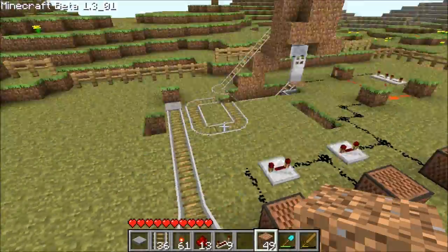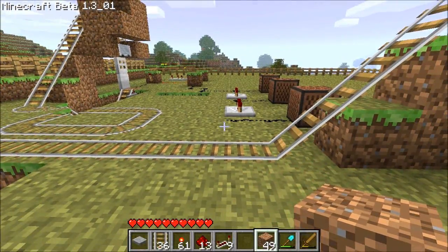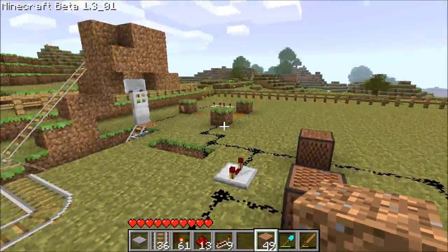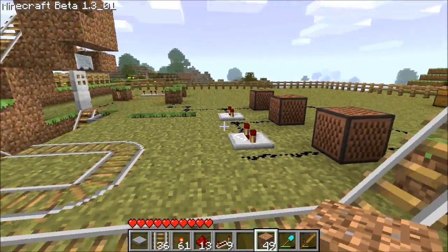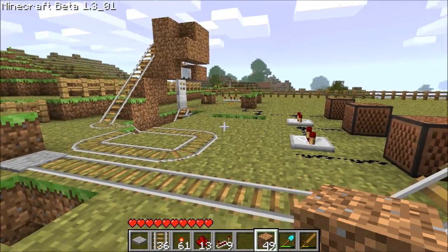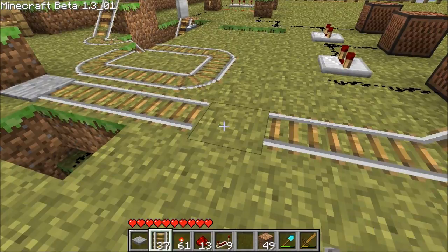Welcome to another Minecraft video. I'm going to be showing you how to do the binary switching, but with this absolutely garbage excuse for a train station. Obviously this is just for tutorial purposes. I wouldn't wish this sort of station onto anybody because it's a bloody mess.